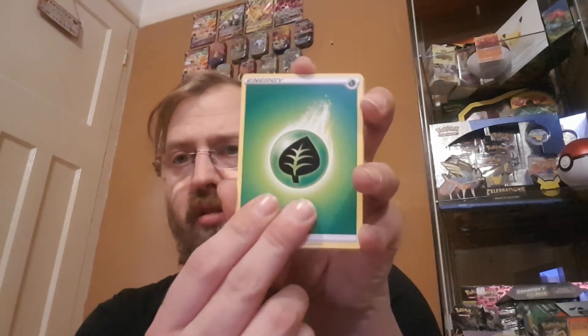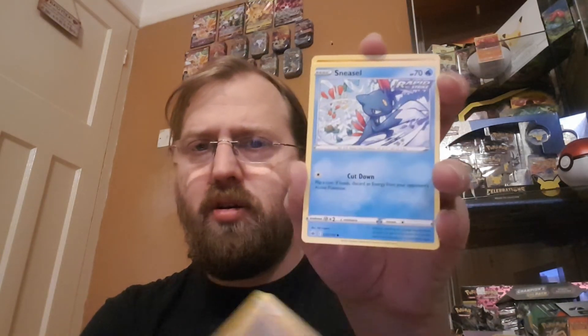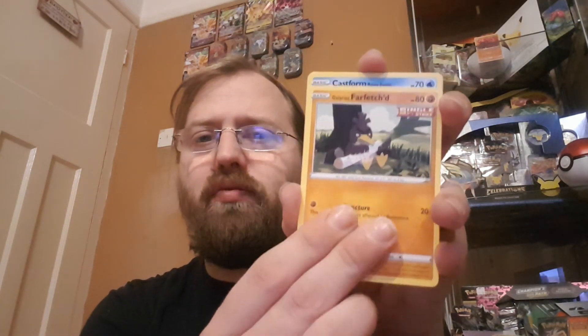Last pack — it is the Moltres artwork. We go for that last pack magic, that last bit of hopefulness and greatness. It'd be nice to think I didn't do this whole box for just the one hit, but it'll be what it'll be. Farfetch'd, Castform — I've seen that reverse twice now. And it's a Galarian Farfetch'd — a non-holographic to finish this opening. Not drastically mad about it; it's not a bad looking card.